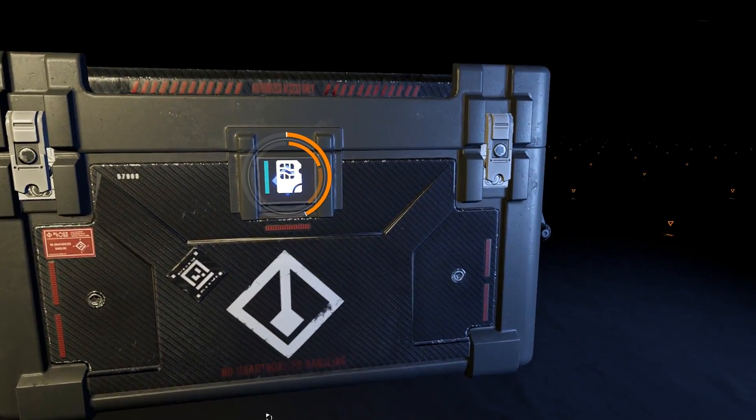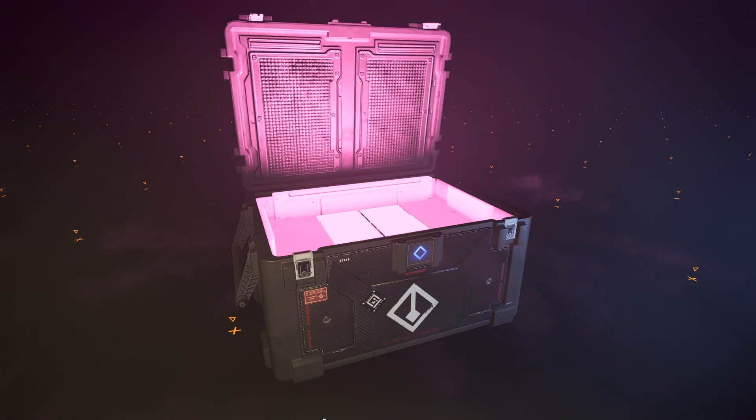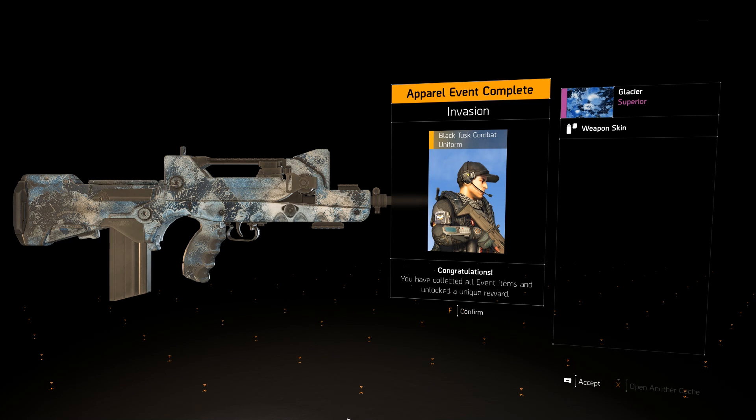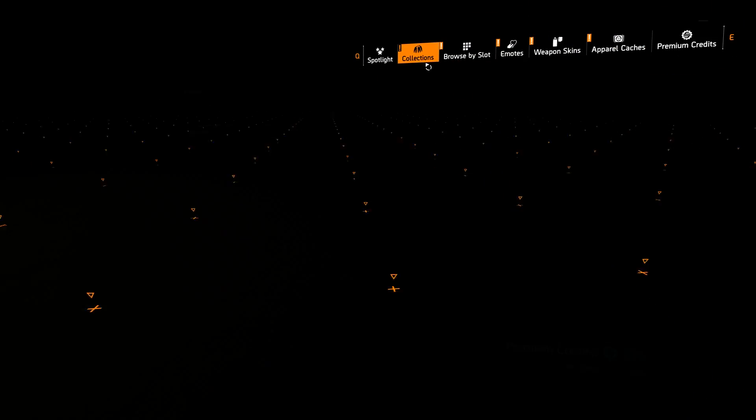All right, looks like we got one more. What's it gonna be? Emote? Spray? All right, so this is all of the items that we get. This is the Glacier Superior skin. Congratulations on the event items — you've unlocked a unique reward!